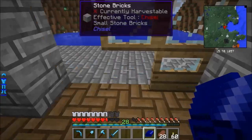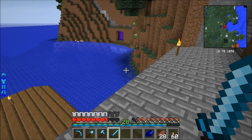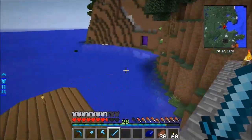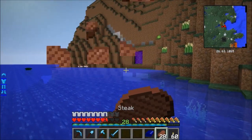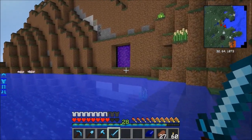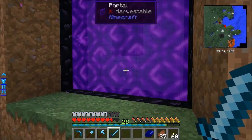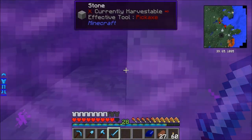That's filling up nicely. I grabbed a chicken with a safari net and put him up there - he generally drops eggs and occasionally drops feathers, so the vacuum chest picks them up. I've just got a little captive chicken there. Seems a bit cruel, but I don't have a paper right now.